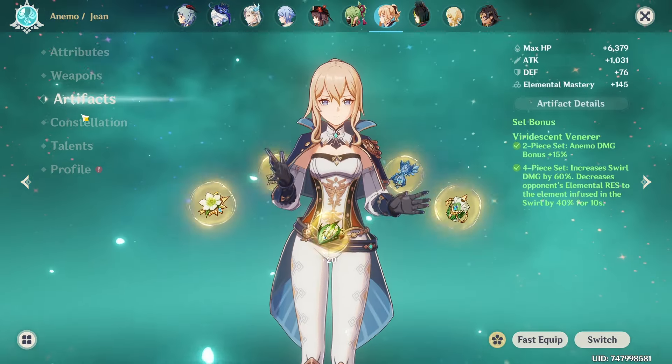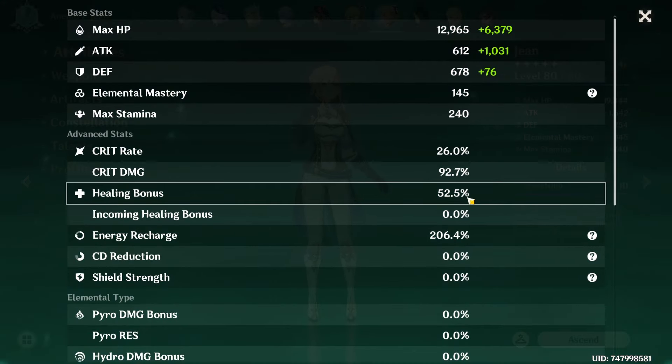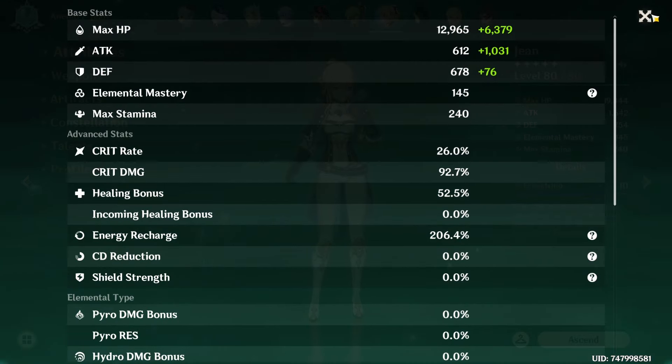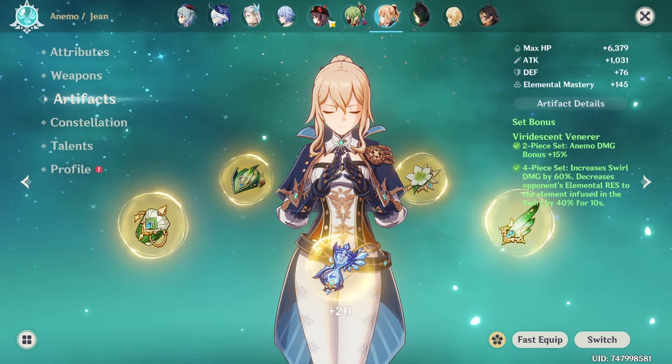Our Gene is on Favonius Sword and on Viridescent Venerer just for the Res Shred. C1, 1/1/7 talents, 52 healing bonus, and 206 ER, just so that we get enough healing and energy.